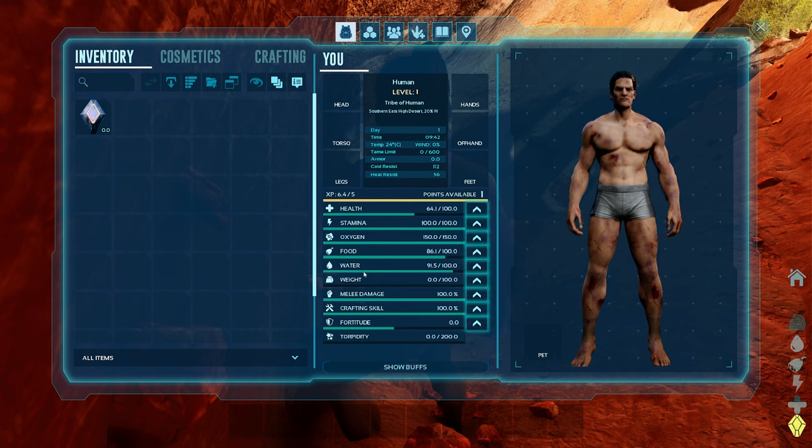Water works exactly the same as food, but water is a very, very important stat on Scorched Earth because it's a desert — dry and desolate. Whenever you sprint, your water and food will both go down, water faster. That means you'll die really quickly if you sprint everywhere in the early game. Weight determines how much you can carry — I'd recommend boosting that one pretty quickly, though not as fast as a couple of others.